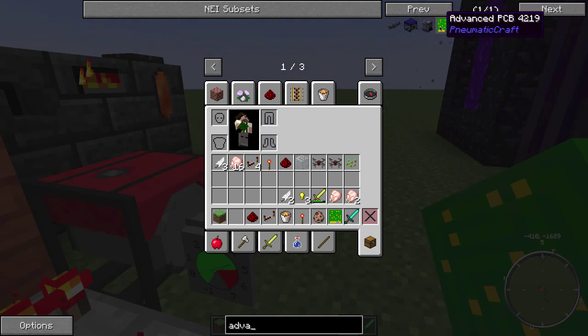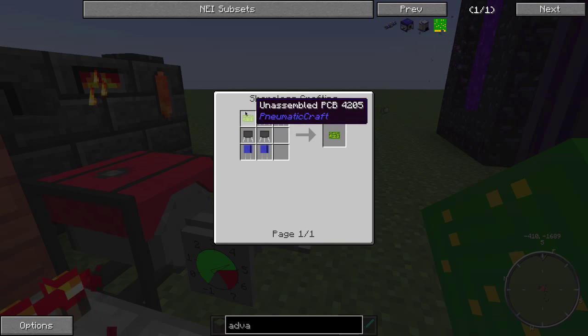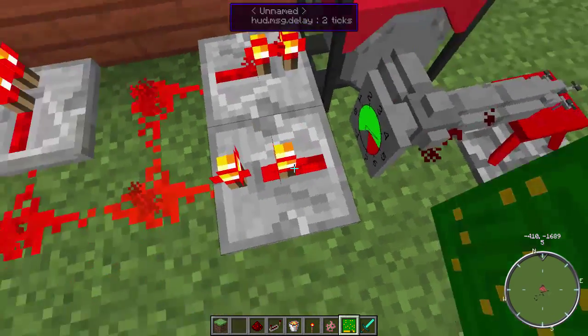Here we go - you need a printed circuit board and some yellow plastic - that's what we got from the helium plants - and some redstone. Then it's just assembling PCBs, transistors, capacitors, all that stuff. You slap that in the pressure gauge tube module, right-click it again, and you get this interface. You have a low end and a high end. Basically, this thing will not emit a redstone signal until it gets over 4.5 bars - that 4.7 kind of represents that. As soon as it gets over that, it starts emitting a redstone signal.